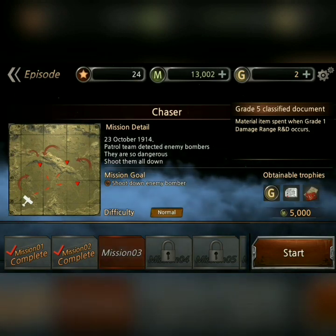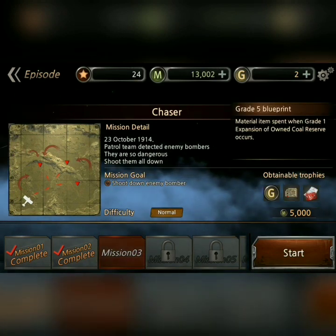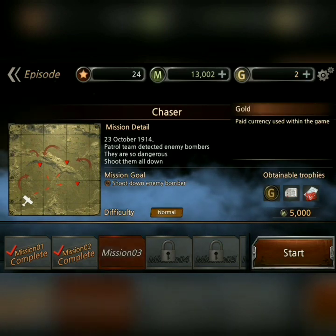Grade 5. Classified documents. Grade 5 blueprints. And gold.